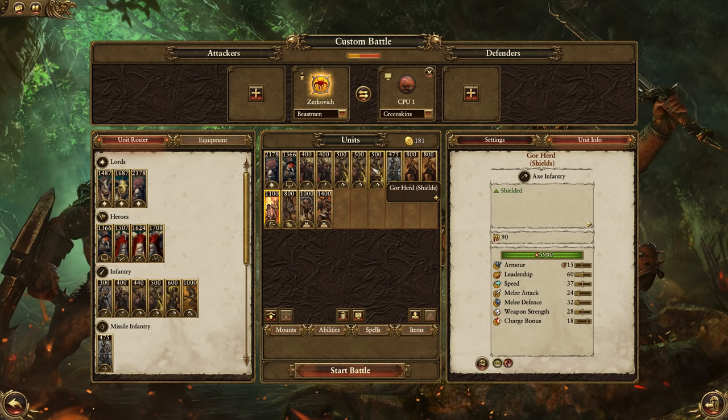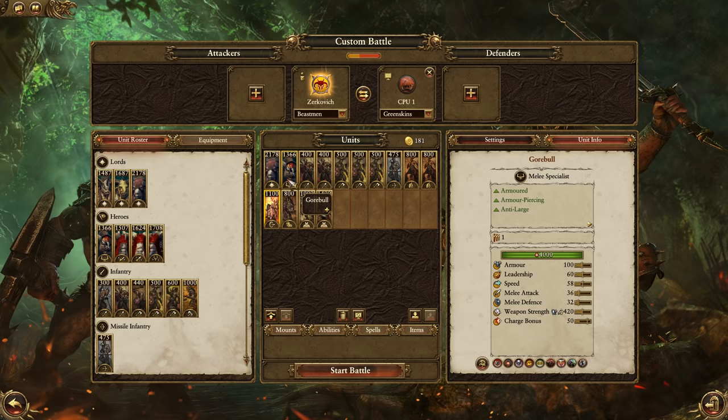I've got my infantry to fight their infantry, some range that can shoot at pretty much anything, Centigores we can get on the flank to do a lot of damage to their infantry, and then all this anti-large or infantry-killing stuff is going to support the infantry that I have. That should be a good orc-smashing army.